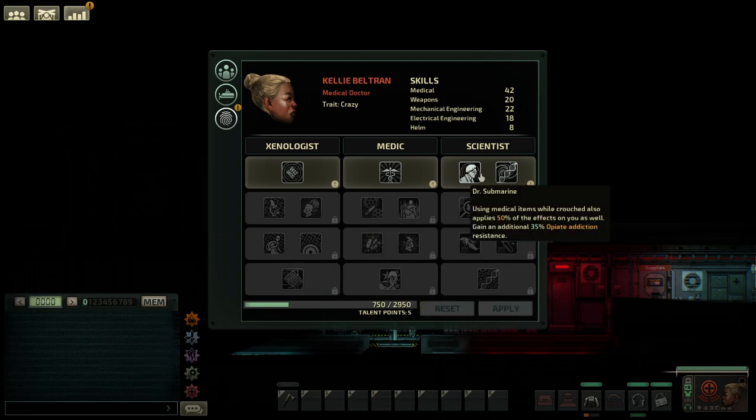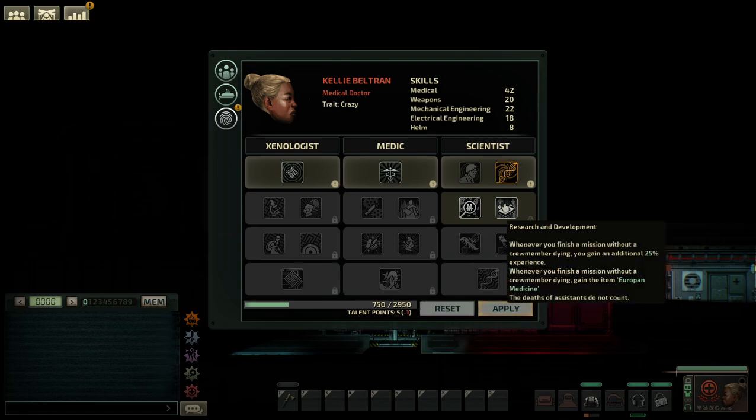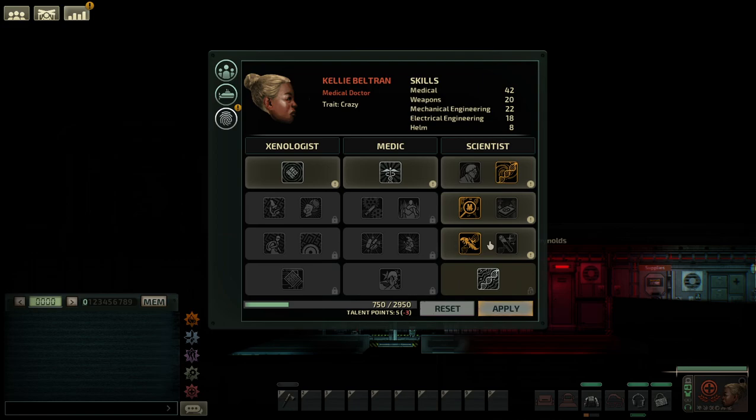With medical doctors, you can get perks from the scientist tree. It's entirely based around the genetic system — like gene therapist, which improves potency to all skills, and research grant, which gives you 300 marks every time you do anything with genetics. Then there's gene harvester, which is another way to get genes. You have a 35% chance of getting genes off creatures that have an inventory when you kill them outside of your submarine — a crew member has to be physically outside to kill them for it to work.